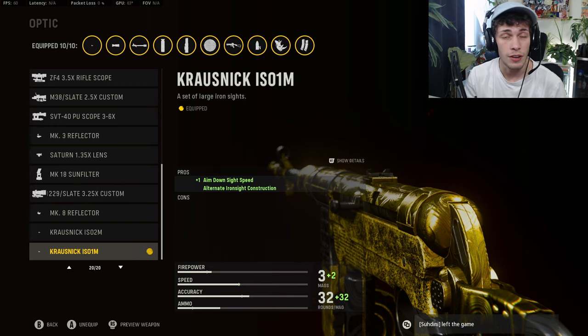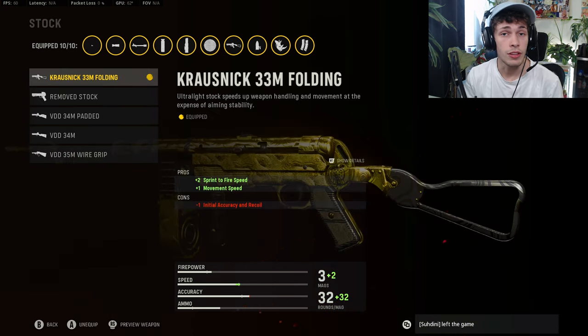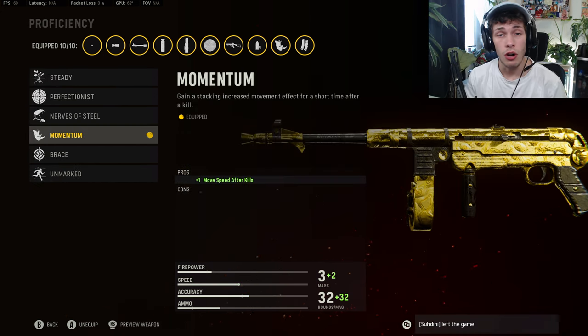The ISO-1M makes the iron sights super clean and very easy to use. You can also do the Slate Reflector — I think both of these sights are very good. On the stock, to increase the overall mobility of the weapon, you want to do the Carver 33M Folding. We are losing some initial accuracy and recoil but you don't really notice it, so I think it's totally worth it.